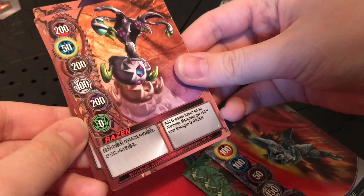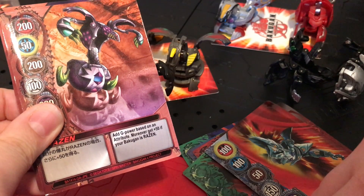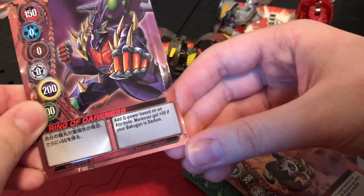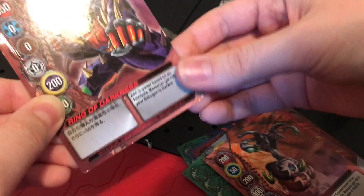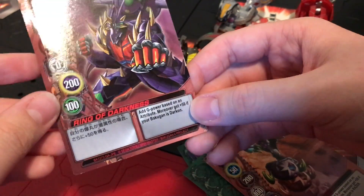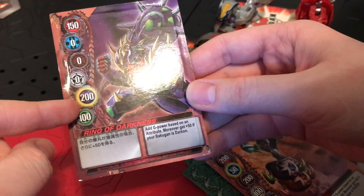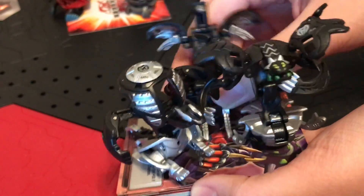Prominence. Raisin — 'Add G power based on attribute, 200; moreover get 50 if your Bakugan is Raisinoid.' I fixed it — it's a little bit bent on the corner but I was able to fix it for the most part. 'Ring of Darkness: Add 50 G power based on attribute; moreover get another 50 if your Bakugan is Darkus.' 250 to Darkus — these cards are freaking OP! And there it is: with Infinity Helios, Raisinoid, and Spiron — get to the back, Spiron, you don't deserve to be here.